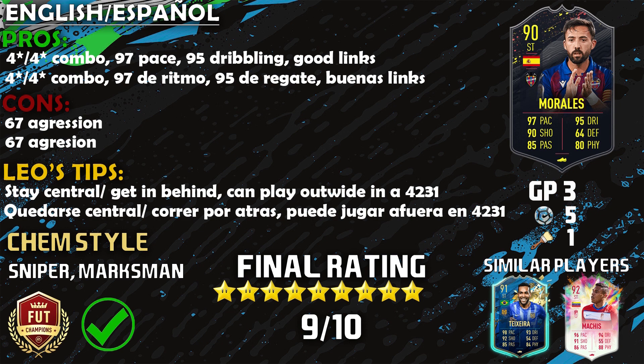On to the cons — the only con for this card is that 67 aggression. He's not aggressive at all, but don't let that scare you. You can always increase it with a Marksman, Hawk, or Finisher chem style to bring up that aggression alongside strength. That is the only con I have with this card, and that leads to a final rating of 9 out of 10 from Leo FC. This guy is fantastic, broken, and will definitely get you wins, hat tricks, and assists in Weekend League and Division Rivals.